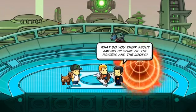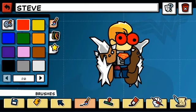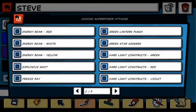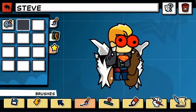What do you think about amping up some of the powers and the looks? Maybe give him glowing red eyes. Okay, that's kind of cool. But it's kind of pointless to have glowing red eyes if you don't have heat vision — think of all the fun you'll have melting people's faces. What if we throw a single color over the entire costume, kind of giving it a more unified look?